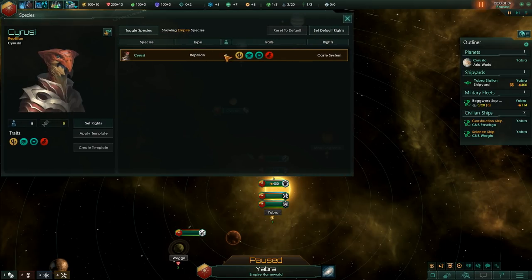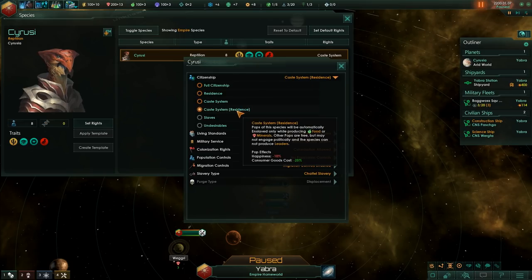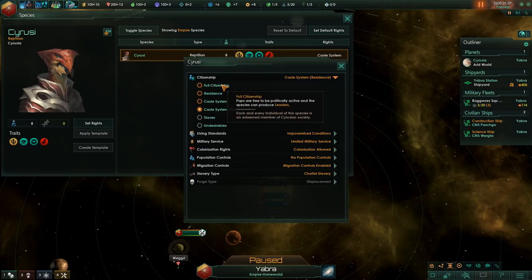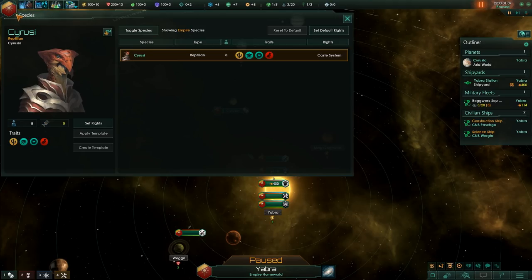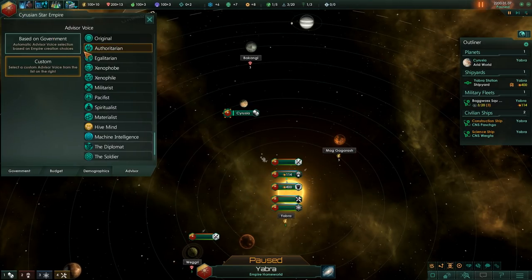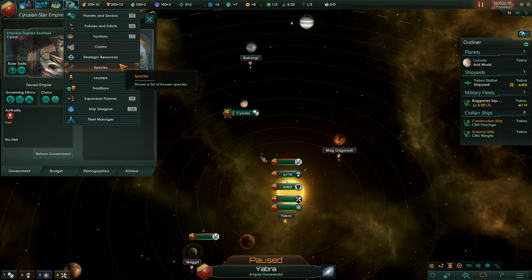We have no factions yet, but we do have pretty high attraction to our state ethics. We also have attraction to egalitarian — perhaps because we have enslaved pops. We currently have our people in a caste system. The first thing I want to do is grant everyone full citizenship. That is going to be the first action of Empress Taglaro Schloss.